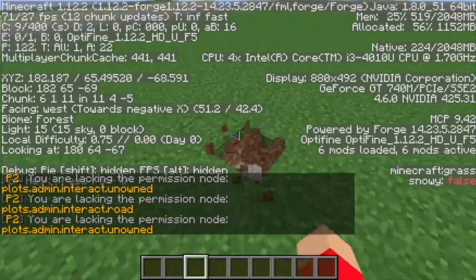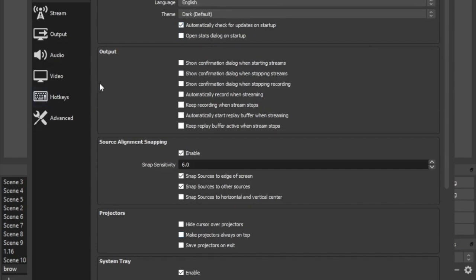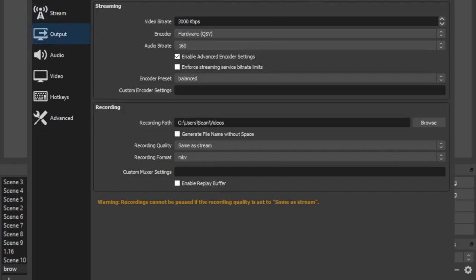So now I'm gonna get into the OBS settings. As you can see here, I'm in my OBS and what we're gonna have to do is click on Settings. Go into Output settings and copy my exact settings. I have it on Hardware, not Software. If you have it on Software on a trash PC, you need at least an i7 to stream at even like 40 FPS. But with Hardware, if you have like an i7, you can stream probably over 100 FPS.